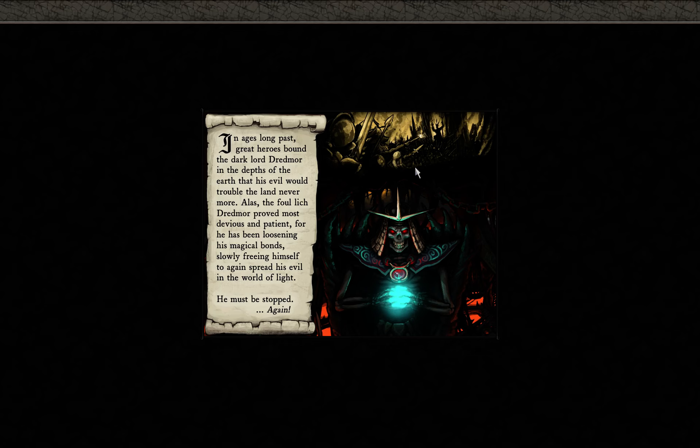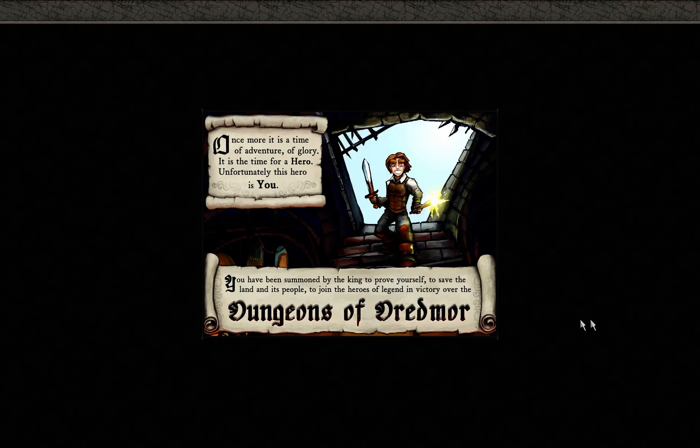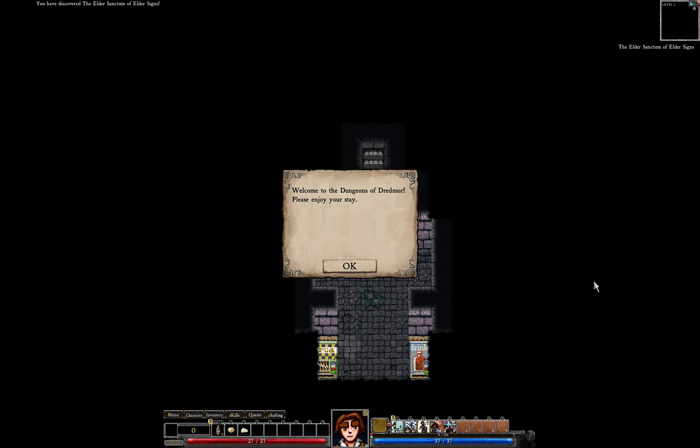In ages long past, great heroes bound the Dark Lord Dreadmoor. Last of all, Lich Dreadmoor proved most devious and patient, for he has been loosening his magical bonds, slowly freeing himself to again spread his evil in the world of the light. He must be stopped... again! Okay, let's do it. Hero is you — you have been summoned by the king to prove yourself. Well, let's see if the king picked the right guy.